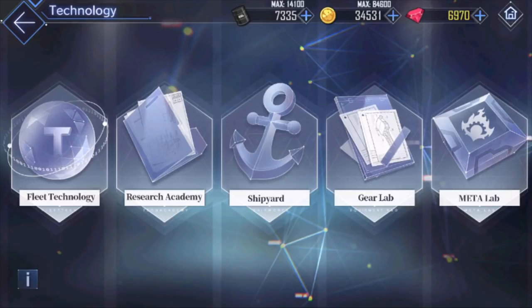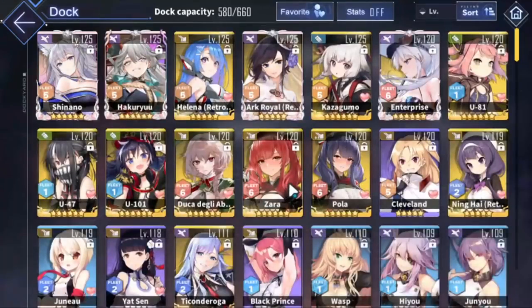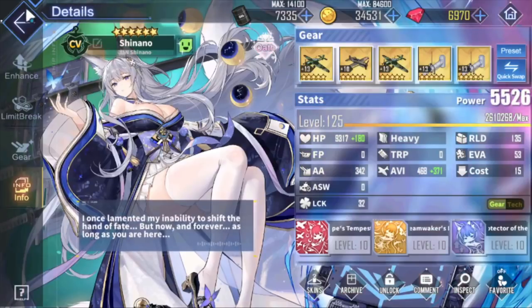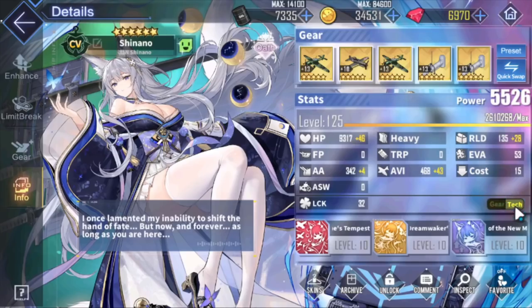So what is permastat? You can easily find it by going to one of your ships - it doesn't matter which one. I'm going to pick Shinano here because it's really simple. It's in the top left corner. You click this button, then click Tech, and what you see right here are your permastats: 46 health, 4 anti-air, 43 aviation, and 28 reload.